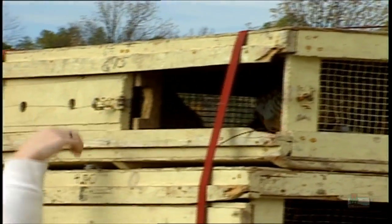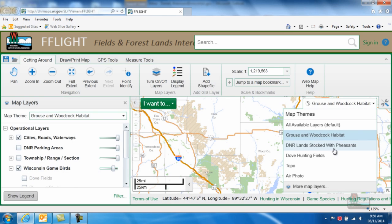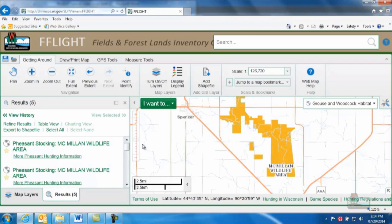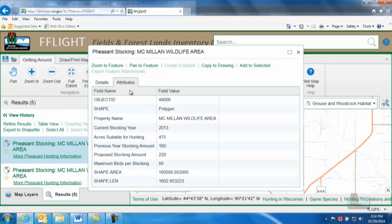You can also use FLITE to find land on which to hunt pheasants. Each fall, the department stocks over 90 properties with pheasants. You can see all of these properties by clicking here or by checking the pheasant stocking box under Wisconsin Game Birds. If you right-click on a stocked property and click "What's Here," you can find information about the number of acres suitable for pheasant hunting, proposed stocking levels for the current season, and more. Even if only part of a property is stocked with pheasants, the mapping tool will highlight the entire property, so you may still need to do some on-the-ground scouting to locate the best pheasant cover.